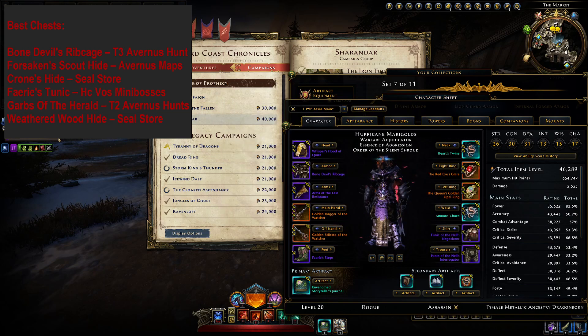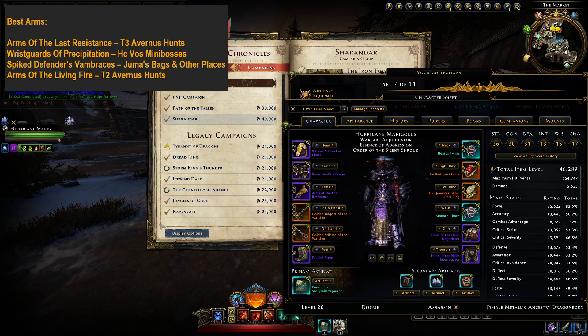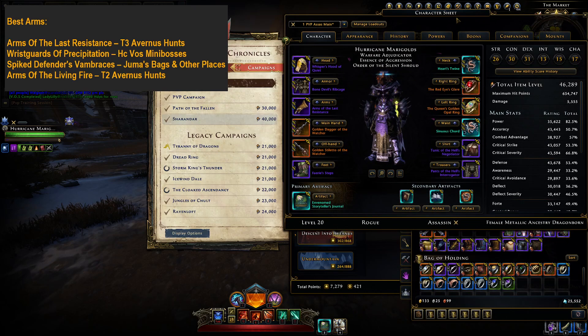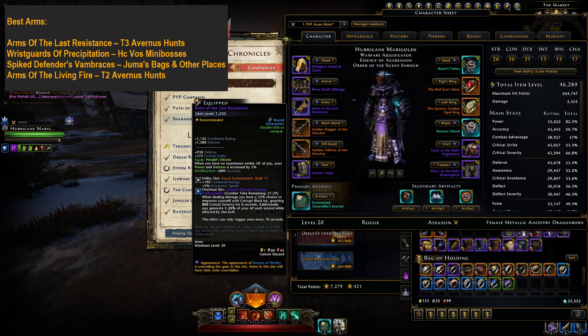Next up we have gear for your Arms. The very best arms gear for PvP is Arms of the Last Resistance. It grants 5% more power and defense when there are no teammates within 30 feet of you. At first glance that bonus looks like it would be bad for classes that work with their teammates a lot, but this turned out not to be the case. This bonus is still up often enough to be very worth it even for Rogue and Ranger, and it still helps these classes win in worst case scenarios like getting stuck in a 1v1.